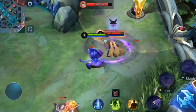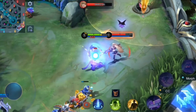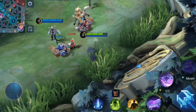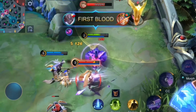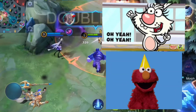As a support, Glue relies on roaming equipment to build up advantages for the team. Thus, in the early stage, Glue should harass enemies as much as possible while tanking damage for teammates. Cast Slam, then follow up with Pass right away to approach the enemy target and inflict immobilization.